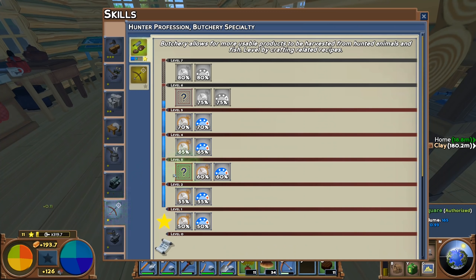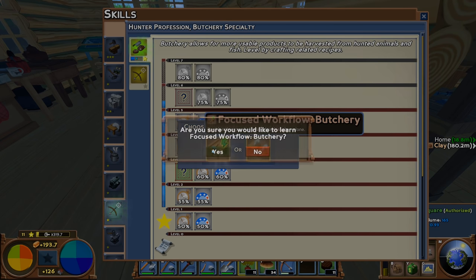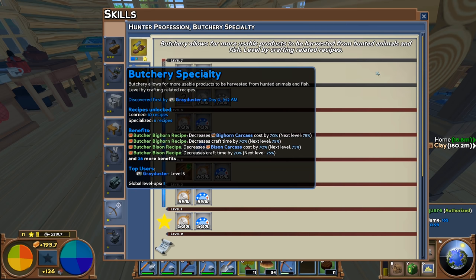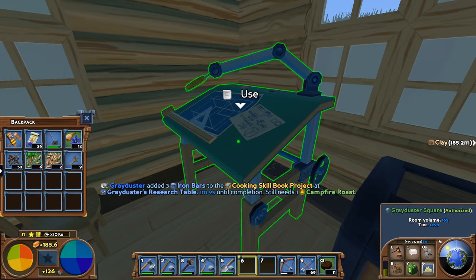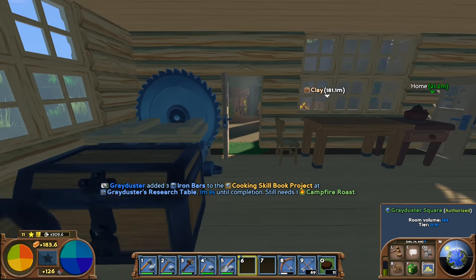In a very short period of time our butchery skill is jumping through the roof from processing lots of bison. Of course, we can double the speed of related tables — I'm going to go with single tables for the moment, though you may want the more efficient approach with multiple tables in concert. We're coming up to level six, so it isn't going to take too much longer to max out this skill. The research table has now got everything it needs apart from one campfire roast, which is just cooking on the campfire outside — everything is good there.